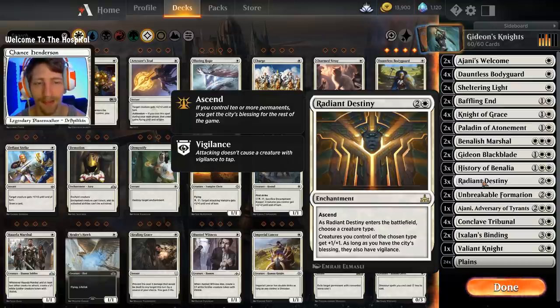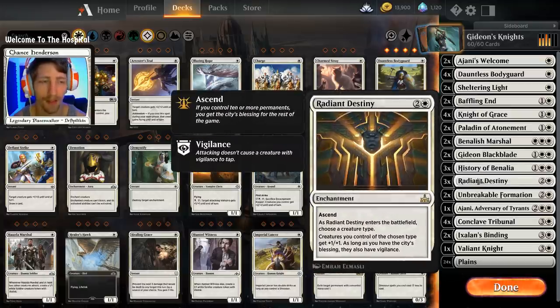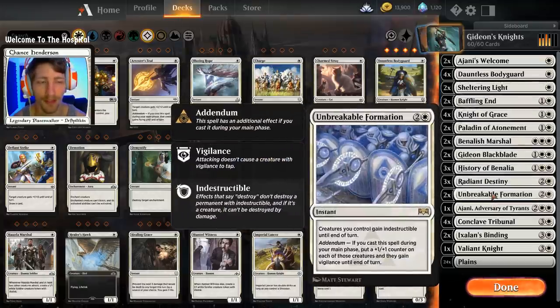We have three copies of Radiant Destiny. When this comes down you name knights, and all creatures we control that are knights get plus one plus one. If we are ascended — ten or more permanents on the battlefield — all of them get vigilance as well. Our History of Benalia tokens already have vigilance, but all the other knights will get vigilance too, which is fantastic.